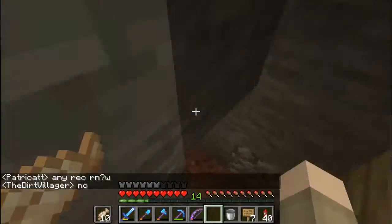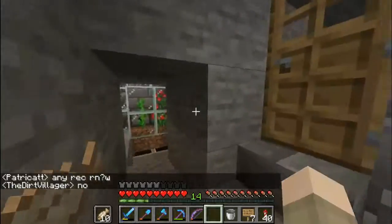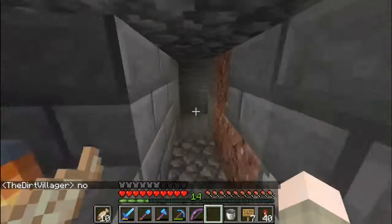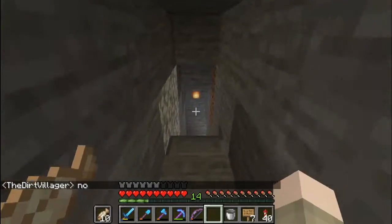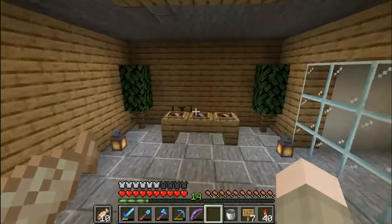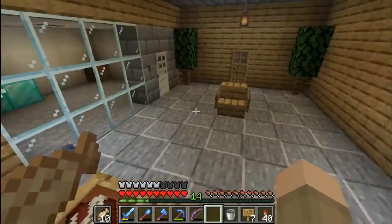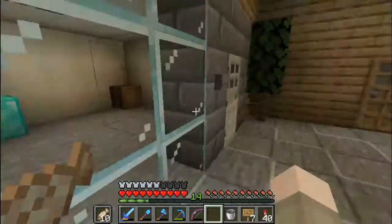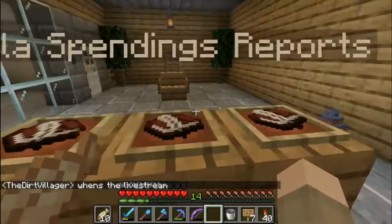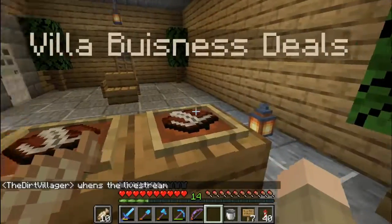I've basically added some more stuff down here. There haven't been any sales — they just collected the sales. Down here we have a meeting area for people, and in a little bit I'm going to be meeting with Fitzy for a business opportunity. As you can see, this is our diamond storage, and we have a stocks and sales spreadsheet, Villa Spending, and Business Deals.